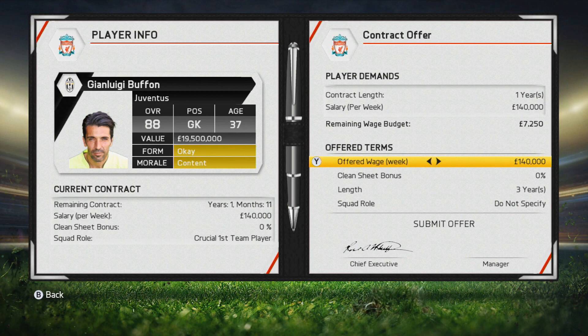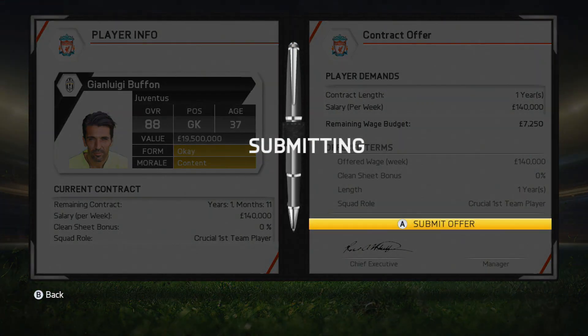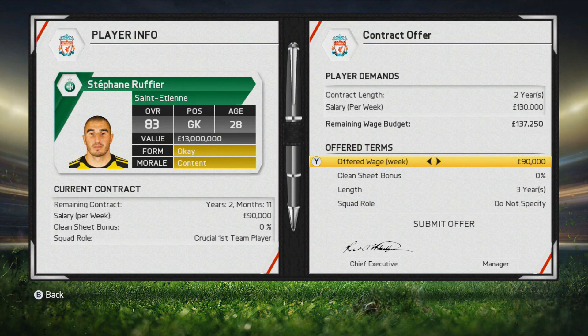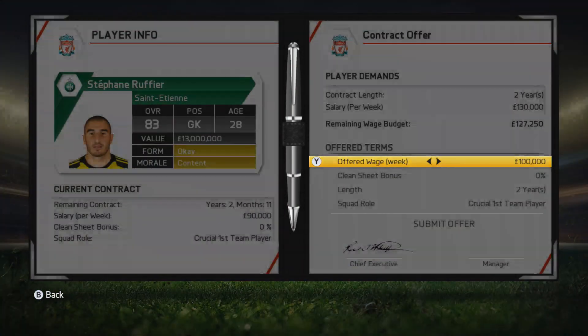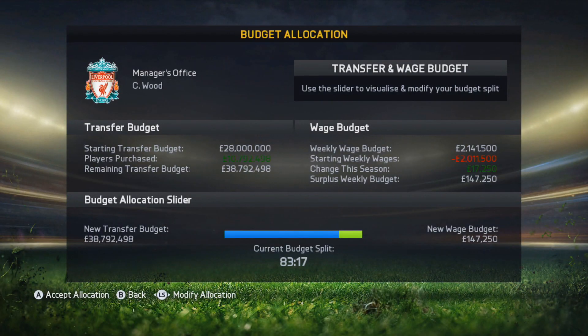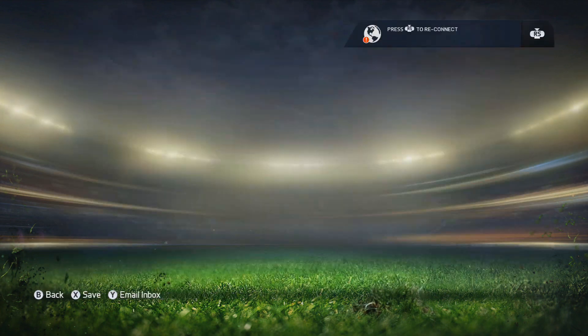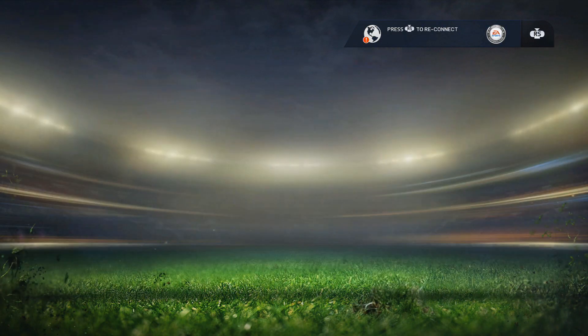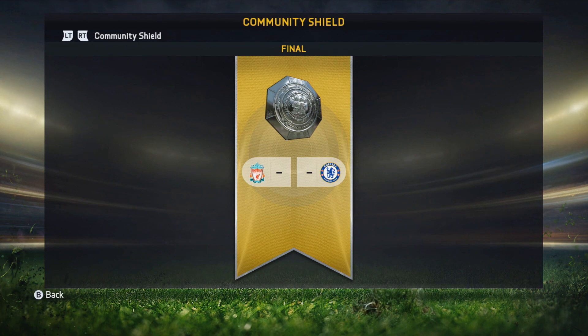We've had the offer accepted for Gianluigi Buffon and we're going to be offering him a contract — only a one-year deal. I'm not too sure whether that's going to be enough to bring him in, as he might be one of those players that stays loyal to their club. So we may have to fall back on Stéphane Ruffier, which is why I'm trying to do both deals at the same time. Fee accepted for both, and now we'll wait and see what happens with the contract offers. We still have a rather sizable transfer budget left and I do still want to bring in another centre mid as well as a goalkeeper.